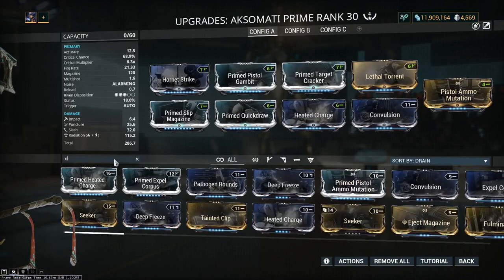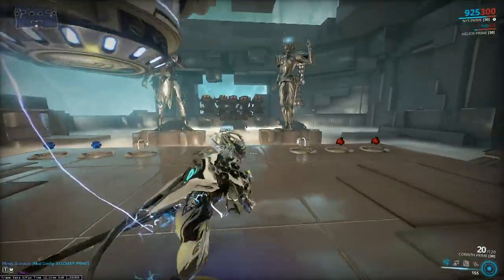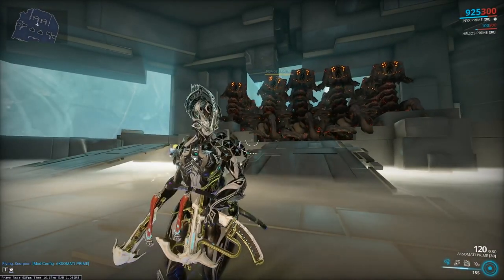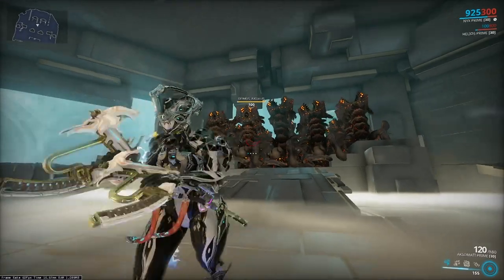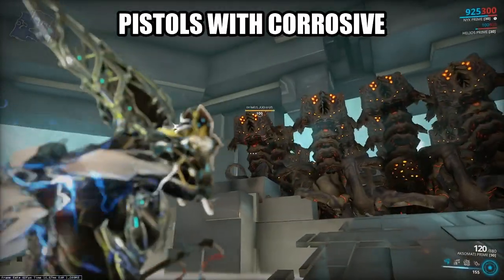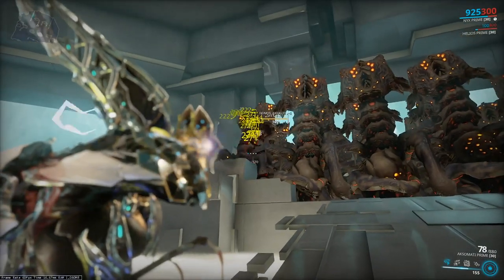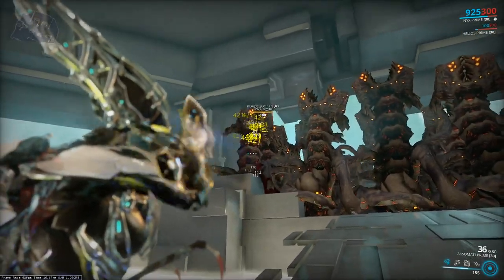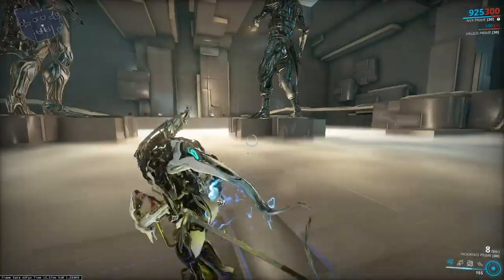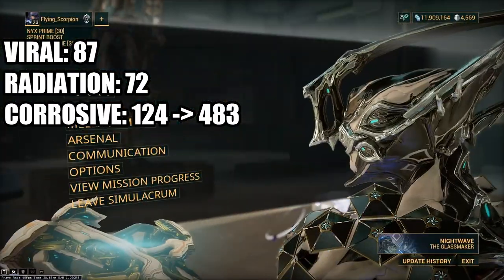Let's go for Corrosive. This seems to be the way Digital Extremes is making Corrosive status effects useful — by making enemies like this immune to other status effects like Viral, which in pretty much every other case is better than Corrosive. Anyway, 124 damage right off the bat we're doing more damage, and as you stack up Corrosive procs the damage ramps up as well, all the way up to 421, 483. So Corrosive is looking like it's doing well against these enemies.